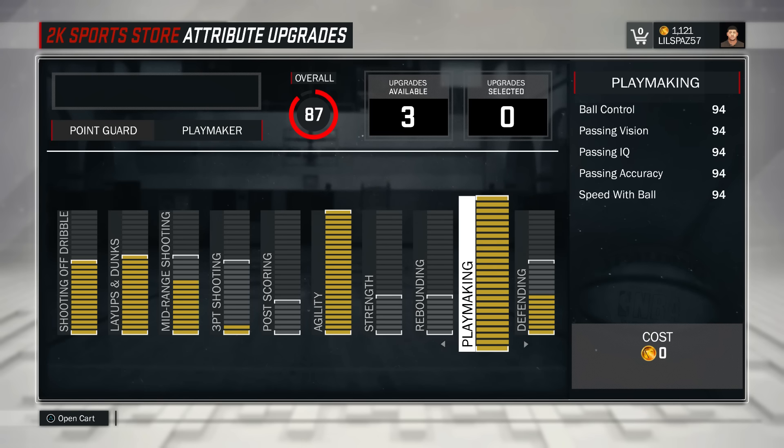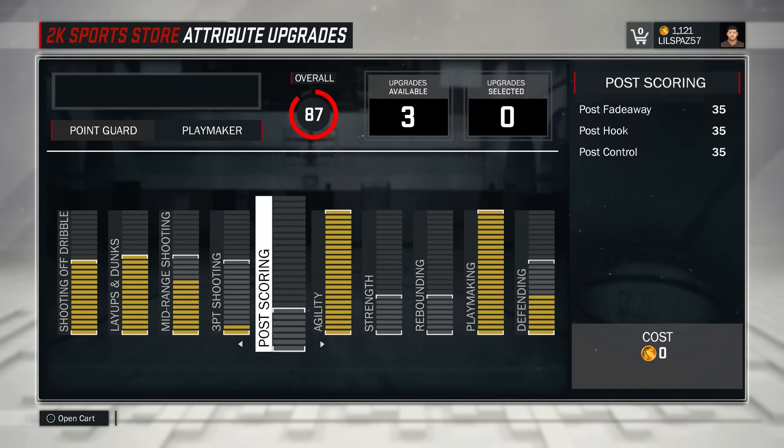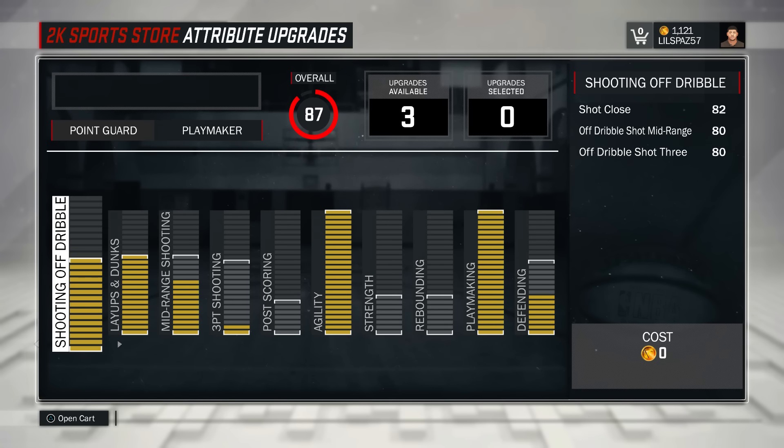Somewhere in the 70s or better — I forgot the exact number — to do that, you have to have that up there or you're not gonna be able to get snatch backs or certain attributes. Look at my agility, see my speed right there — my speed is 94, so with a boost I'm at 99. That's why I'm so crazy at the park, so fast. My layup is 83, so I'm good — with a boost I'll be like 88, shooting off the dribble.